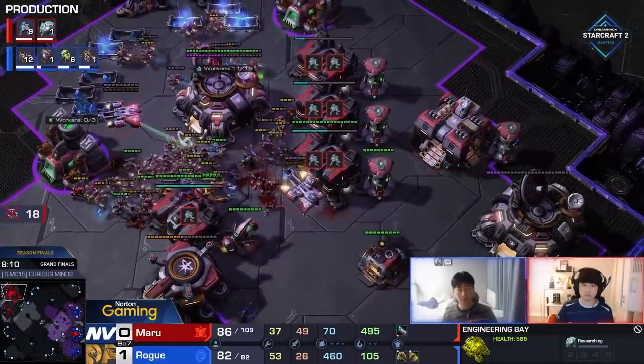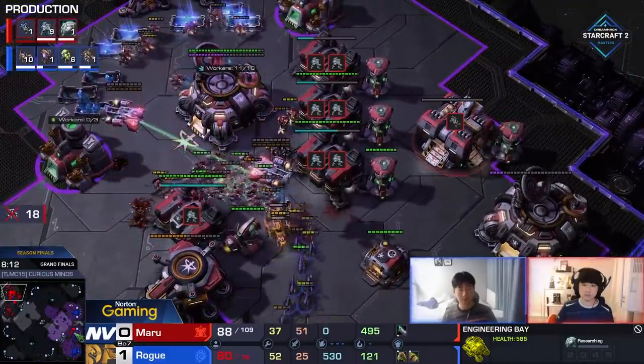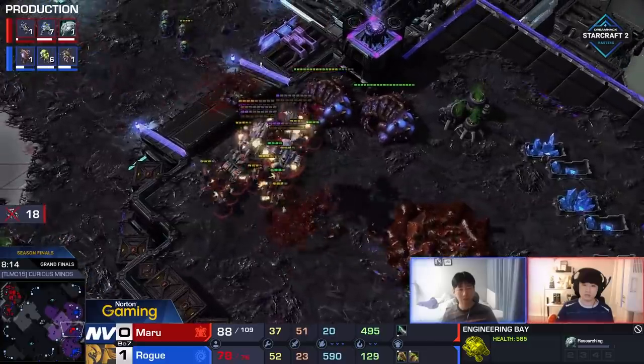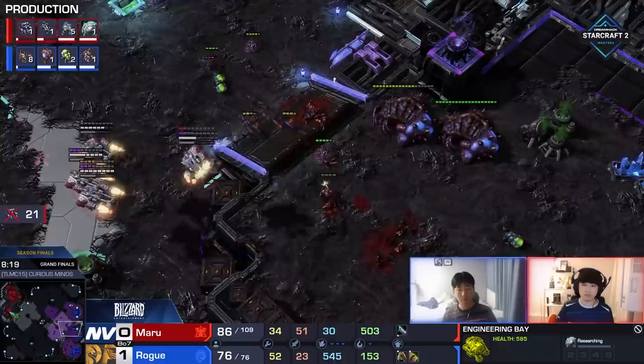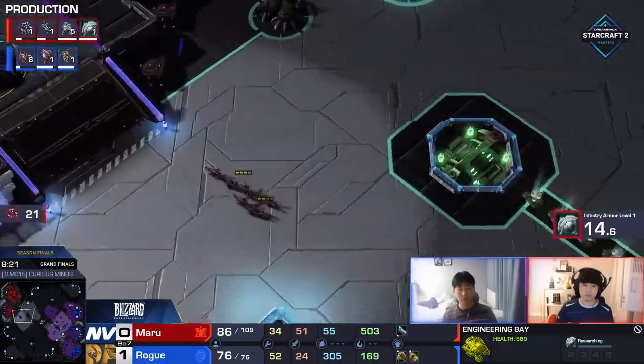Rogue actually has a bit of a good plan here. A tag of the high ground is helping out. The Banelings finally connect with the rest of the Marines — some SCVs finally going down as well. But this isn't all that Maru has. He does have 3CC and a gigantic army on the other side of the map, now once again slaughtering all the Overlords and supply blocking Rogue, who is trying desperately to get another Baneling count up. Only 10 now on the way — that's still not going to be enough.